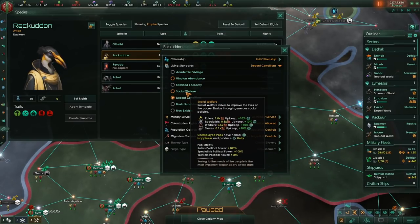On top of that, social welfare — I'm going to be doubling the consumer good usage of my workers and all I'm getting is a 10% bonus to happiness. I really don't think that's worth the extra consumer goods you would need.